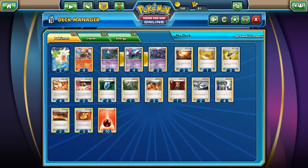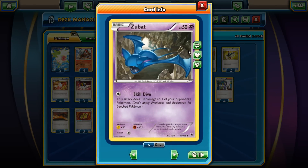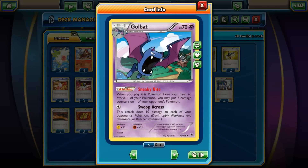Everyone knows what Shaman does — he draws until he has 6. We have the Zubat line, which is one of my favorite Pokémon lines of all time. I just love fitting them into any kind of deck.